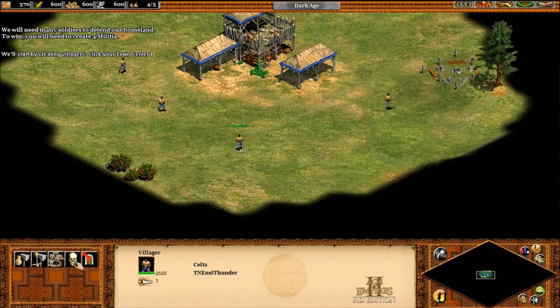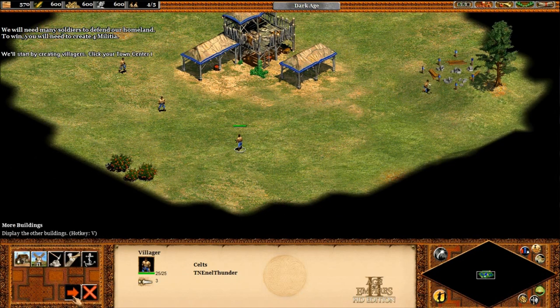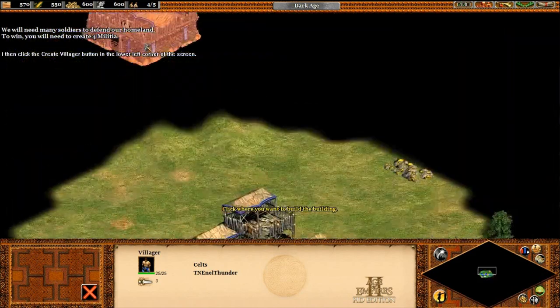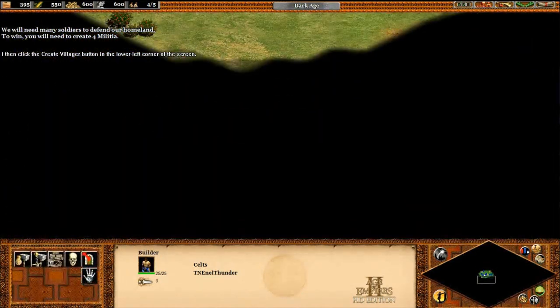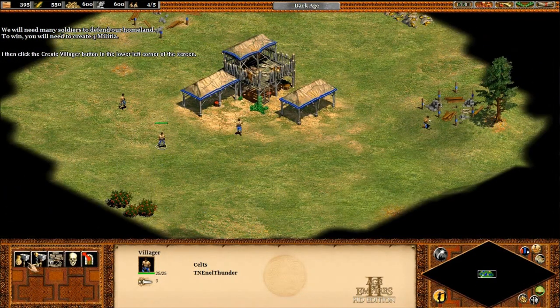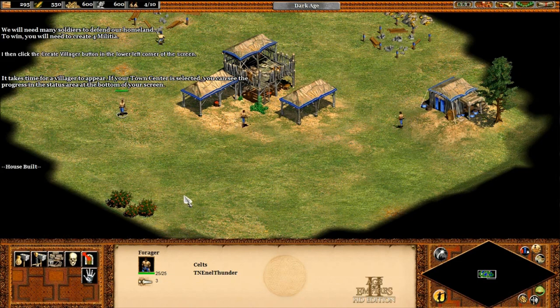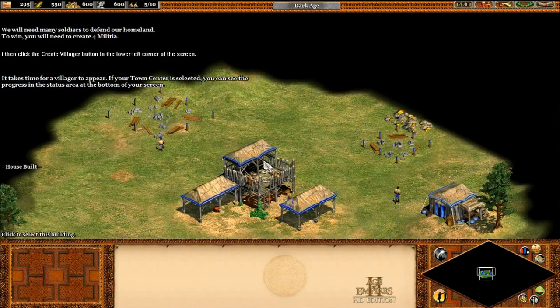We'll start by creating villagers. Click your town center, then click the create villager button in the lower left corner. It takes time for a villager to appear. If your town center is selected, you can see the progress in the status area at the bottom.